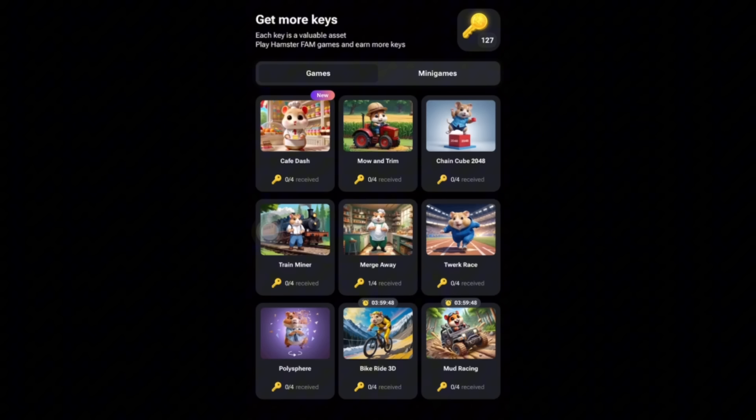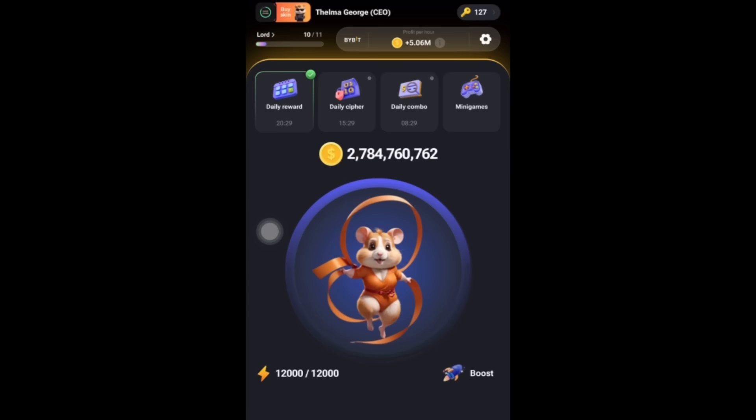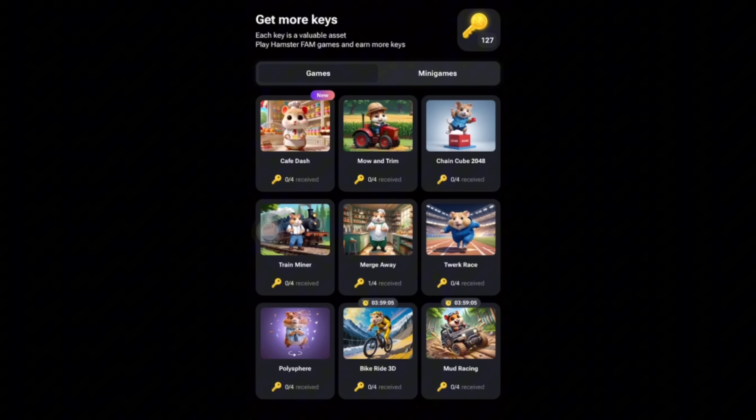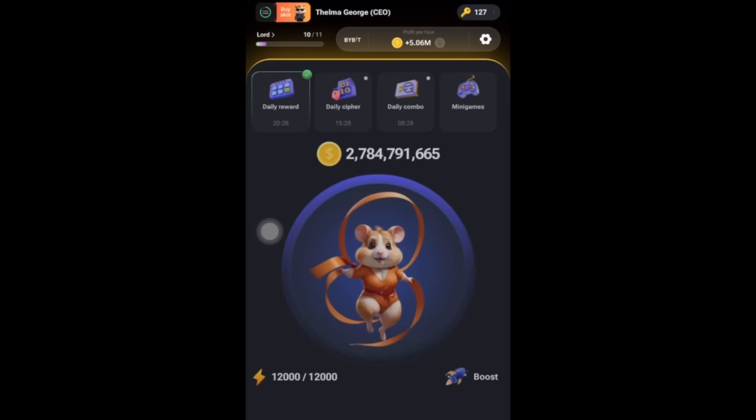If you multiply 36 keys by 27 days, which is until the launch day, you can get over 976 keys. At minimum, getting 500 keys is the target you should try to accumulate before these guys release. All you want to do is play the games and complete the mini game puzzle every 24 hours to accumulate more keys.